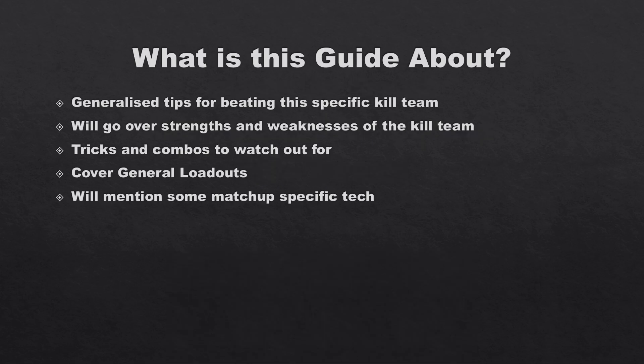So what is this guide about? This follows the format I'll use for pretty much all of these going forward. I have generalized tips for beating this specific kill team — in this instance the Intercession Squad. I'll go over the strengths and weaknesses, their tricks and combos to watch out for, their general loadout with common operatives you'll see, and then some matchup-specific tech.